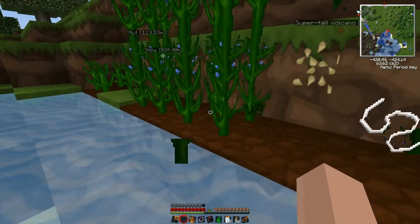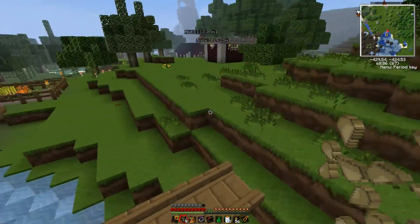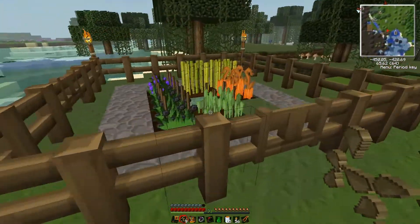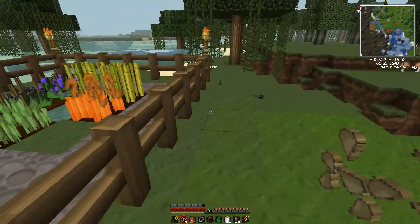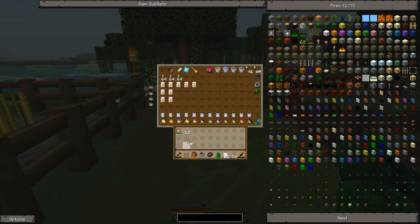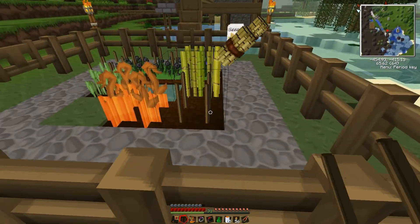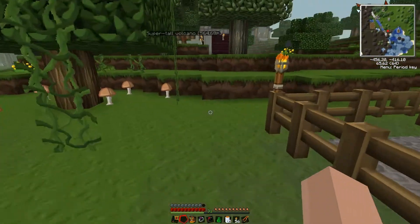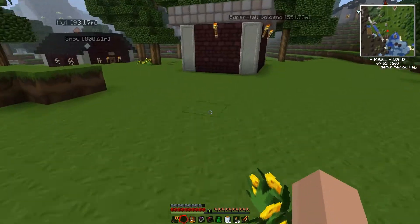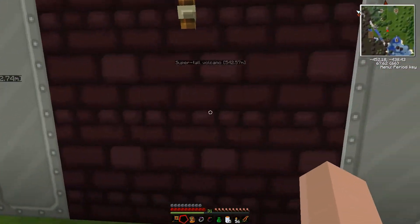I'm going to grab some more flax seeds and string while I'm here. I actually put the seeds in my inventory. No new crops to speak of — I've tried a few times to grow something else in place of those between these two. I keep trying to crossbreed them and I'm not having much luck, so I might just take whatever grows next and be happy with it.